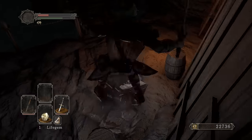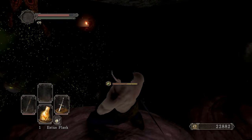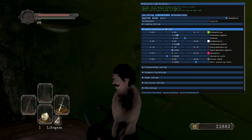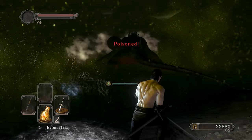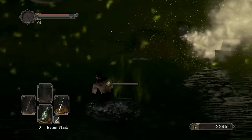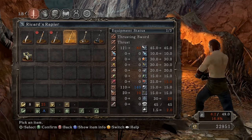Can I land on the mushrooms? No way I can! Oh, there's a huge bug down here — Bugsy on steroids. I can't see anything down here. And the Ricard's Rapier is in that chest — I think we're screwed getting to it. Let's grab it quickly, I don't care if I die. There it is! As you can see: 8 strength, 25 dexterity, A scaling in dexterity. It goes to S scaling when reinforced to plus five.